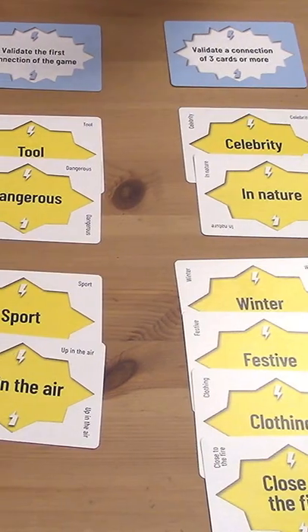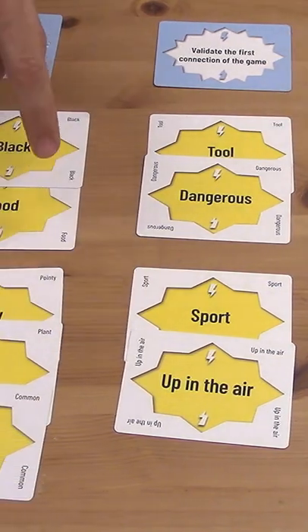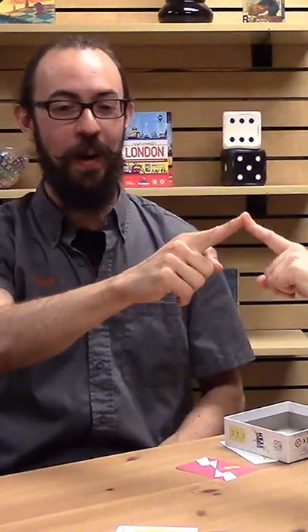Now, whenever it's our turn, we'll turn to the player on our left, and we'll try to validate a connection with that player. We're going to do that by looking out at all the connections on the table, and then identifying and discussing the ones that we think we have a good answer for that might be the same as that player. Touch fingertips with that player on our left, count down from three, two, one, and both say the word we think it is.